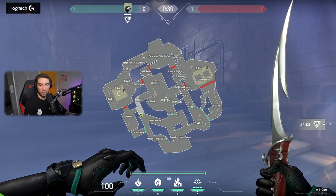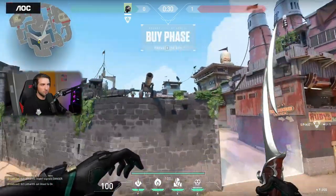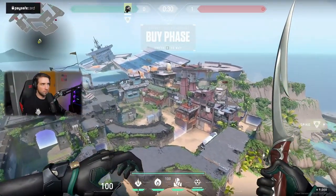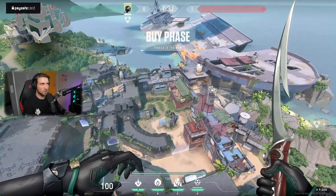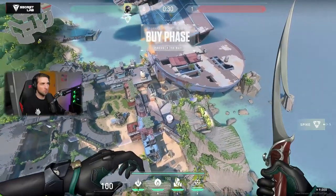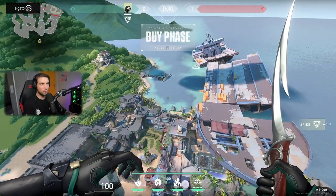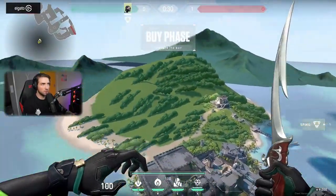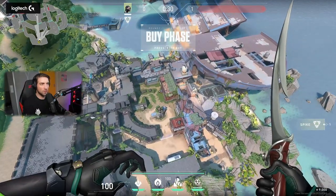People are gonna hate this map, it's so complicated already, right? This is massive. Look at this — this is a part of the ship. Holy crap. Look how big this is — that's what she said. It's insanely big, like this is like twice the size of Haven.